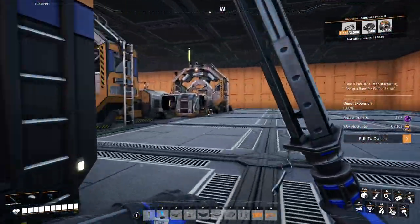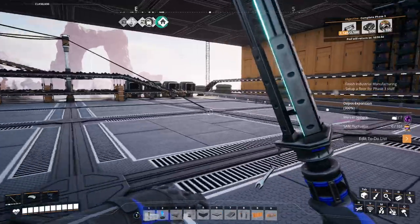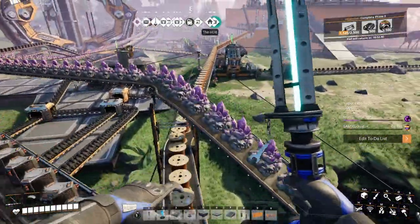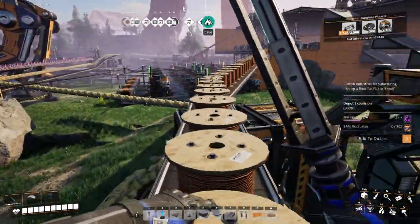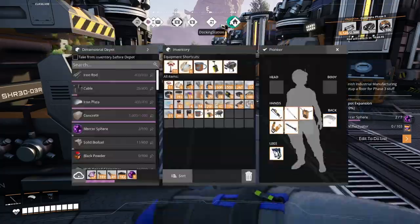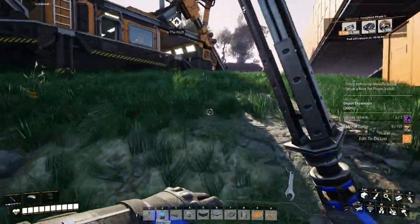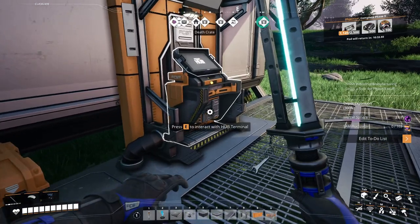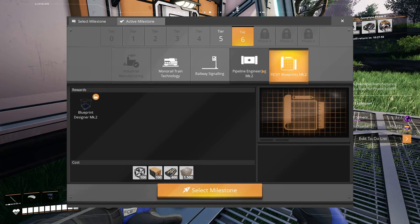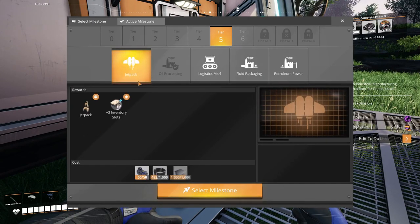We're gonna have to bring our cables again. Now that the cables are done - well, I think - let's go back and see if cables are needed for anything else. If not, we can go ahead and send them back to the dimensional depot. Let's see. Go over here to the hub. Not cables there, cables not there, cables there. Jetpack - cables to the jetpack. So we'll do the jetpack next.